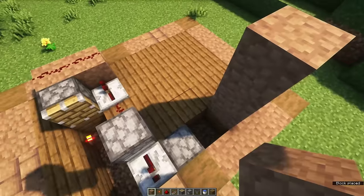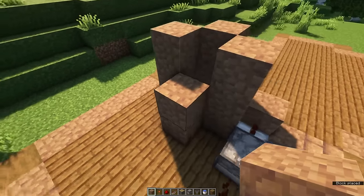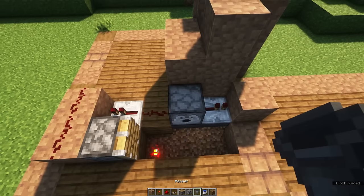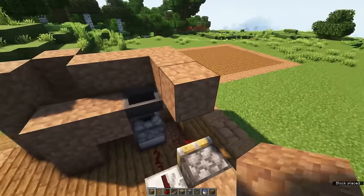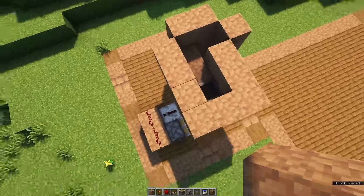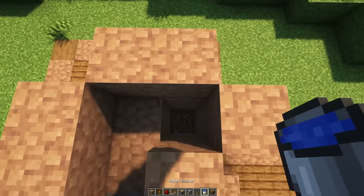We are now going to create a water elevator by placing down a couple of blocks like this. It should be three blocks high, except for this side where it's two blocks high. Place down a hopper on top of the dispenser and surround it with blocks. Then create a water column using water buckets, and you should create a water flow towards the front.